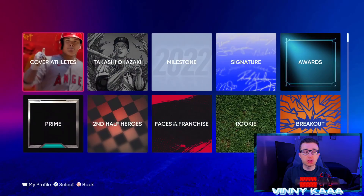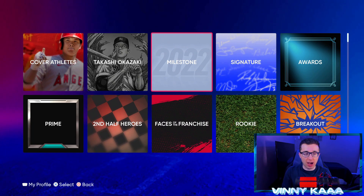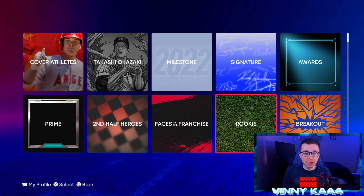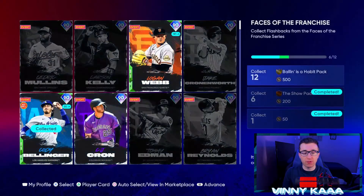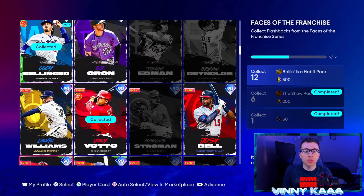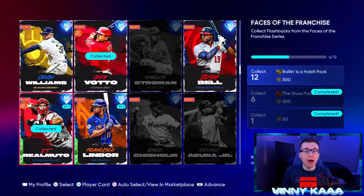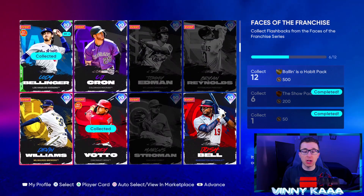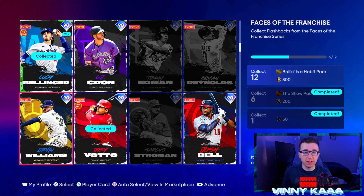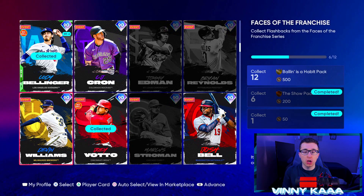If you go to Collections, then Legends and Flashbacks, you'll see a bunch of different categories: Cover Athletes, Milestone, Signature Series, Rookie, Breakout — and here is Faces of the Franchise. There are 30 Faces of the Franchise cards, one for every single MLB team. If you pay attention to the right-hand side of the screen, collecting one gets you 50 stubs, collecting six gets you a Show Pack and 200 stubs, and collecting 12 gets you a Ballin as a Habit pack and 500 stubs.